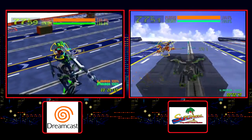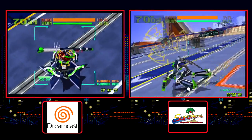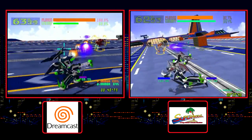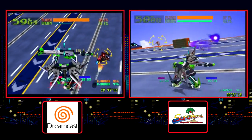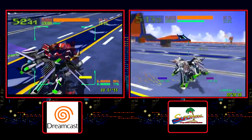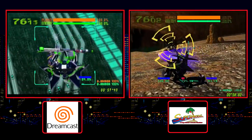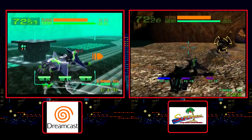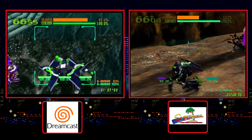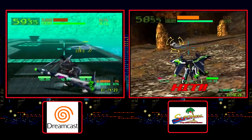Cyber Troopers Virtual On Oratorio Tangram was originally developed by Sega AM3 on the Model 3 platform and released in 1998. An update was done in 1999, which was then ported by CRI to the Dreamcast. The Dreamcast version really holds its own, both visually and in the gameplay department. The mecha-inspired characters look exceptional in both versions, as do the 3D free-roaming fighting arenas. The big gameplay learning curve common to the series is still here, but this is definitely a game worth your time — unique, looks great, and a great multiplayer experience. Definitely an A-plus Model 3 port.